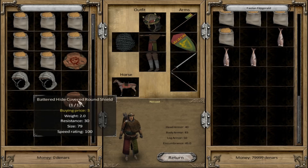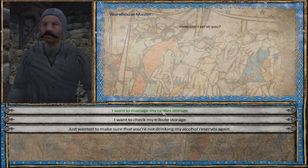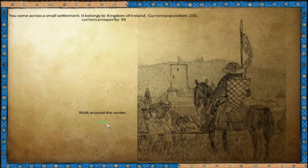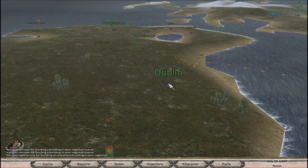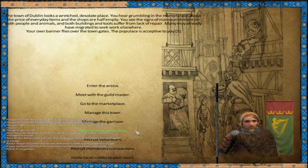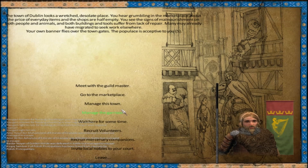I don't know why that stuff's there in tribute storage but I'll take it and sell it. Nothing in the castle storage, so we'll be on our way. Let's head down to Dublin - apparently we haven't built anything here, so we'll talk to the Guildmaster in a second. Let's unload this junk because we have no use for it. Apparently nobody does - it's not worth much.